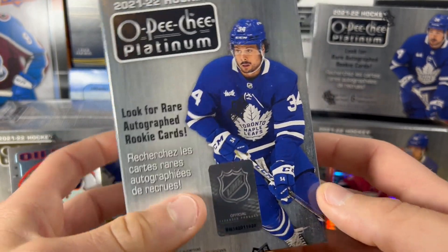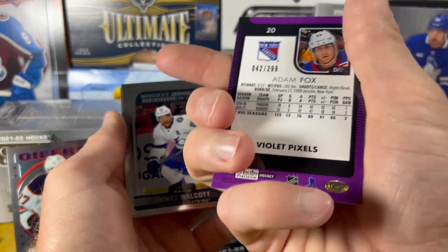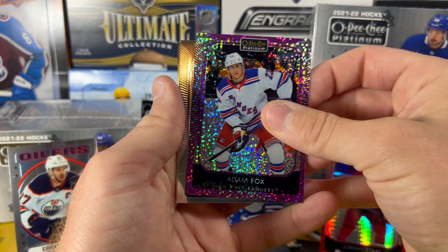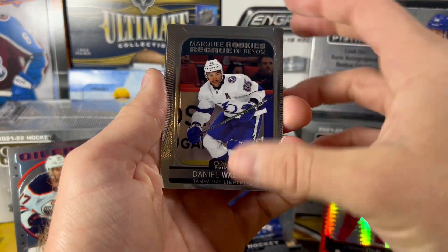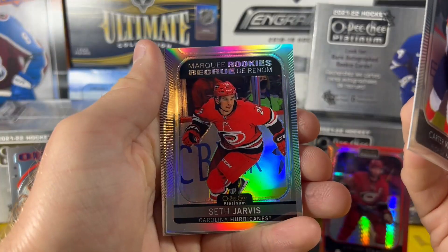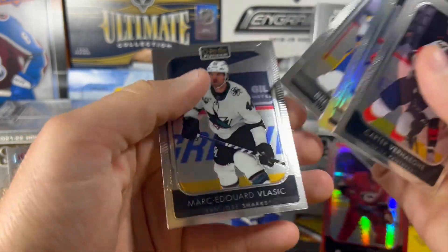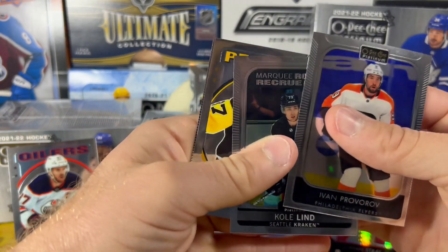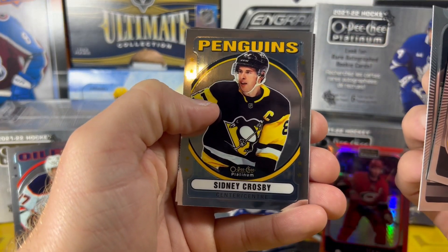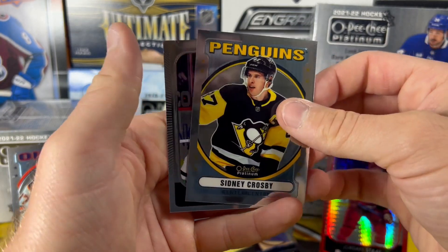Blaster number 16. Starting off — Violet Pixels, Adam Fox, numbered out of 299. I like the Violet Pixels, really cool parallel. Daniel Walcott Marquee Rookie. Anze Kopitar Neon Yellow. Seth Jarvis Marquee Rookie Rainbow. Brett Murray Marquee Rookie. Cole Lind Marquee Rookie. And there's a Sid Retro — we got the rainbow of this card as well, the rainbow parallel. So now we got the regular base retro too.